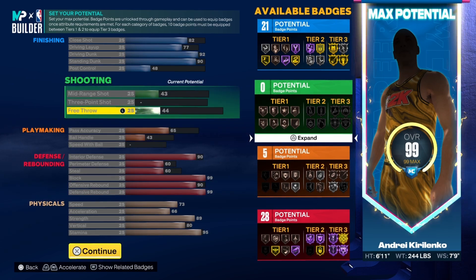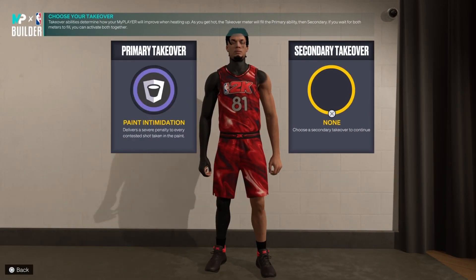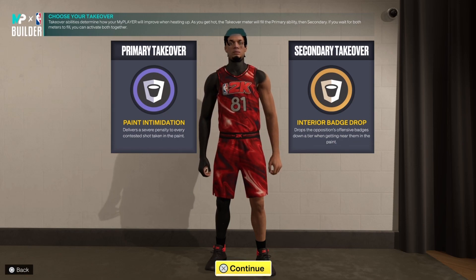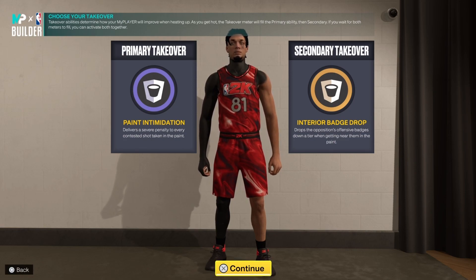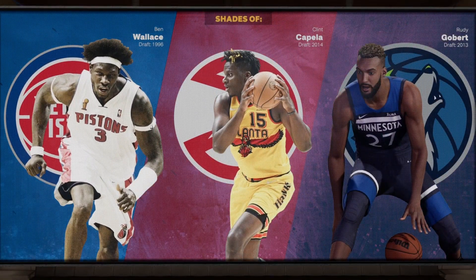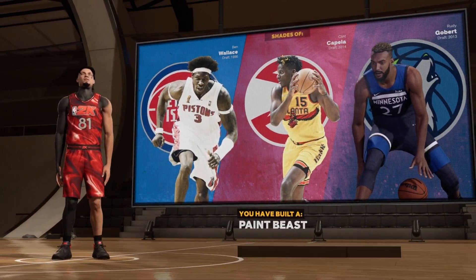Bring that up — 60 for each right there, you get an extra defensive edge. This is the build I would make. You can make the other build without perimeter defense and steal if you want. You still get vice grip with the 65 pass accuracy — I feel like 65 pass accuracy is fine on the center. This is the 6'11" center I would use in rec. For takeover, you want paint intimidation — I'm going rim takeover because any rim takeover is the best this year. It's so paint-heavy this year that you're going to eat off the rim takeover.